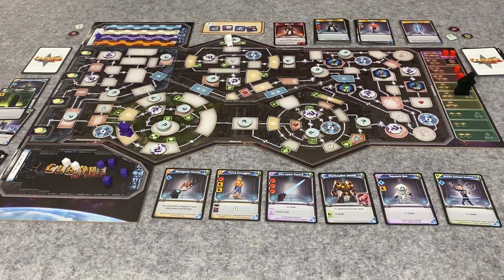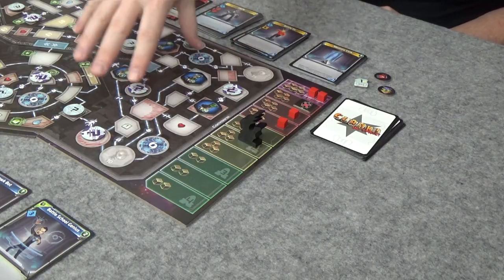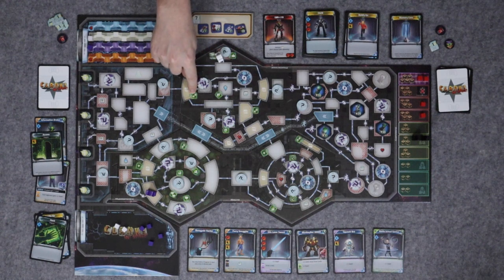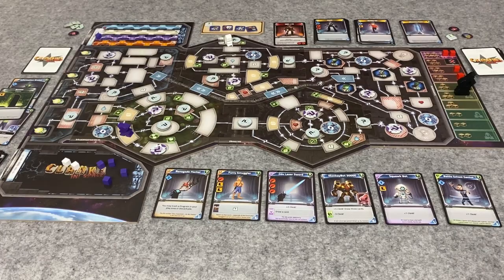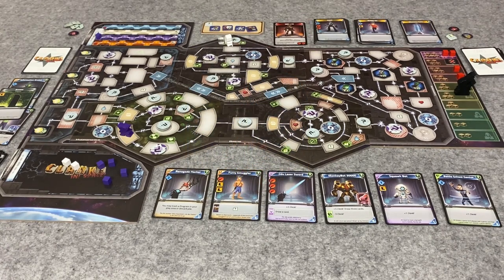I am going to put my first command code in and get three credits. These are data cubes and you use them at any of the data ports around the ship. When you're there, you just place it down, completing one part of the two-part code needed for the command code token. That's what lets you get into the command module where all the artifacts are. When you place it, you get the benefit or penalty - sometimes you take two hits. You cannot place your second data cube in the same module; it must be a different module because security gets alerted. When you place the second one, you get the command code token and you've hacked into the system. Also when you place your second one, the rage track moves up one.